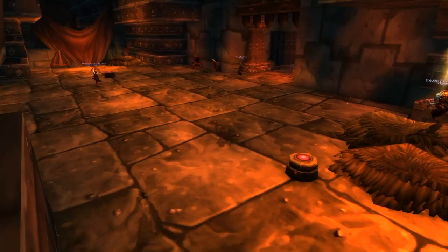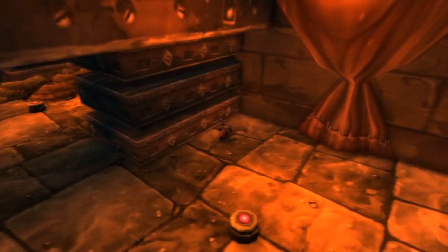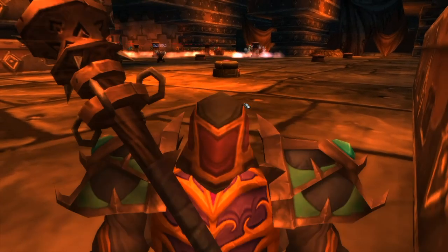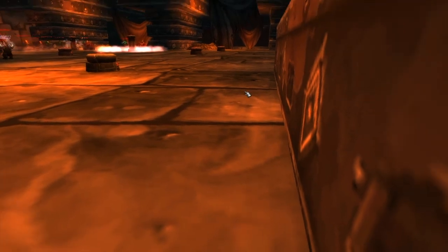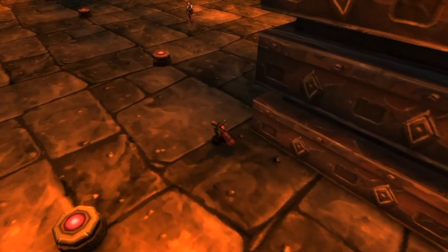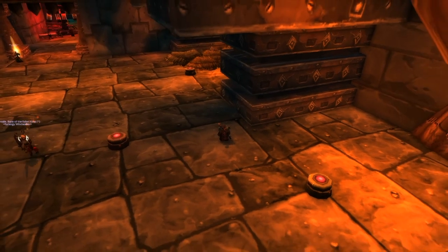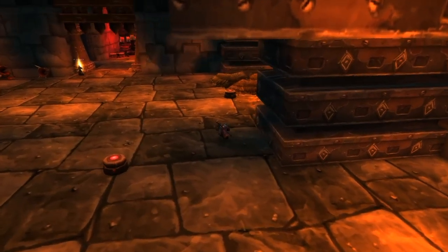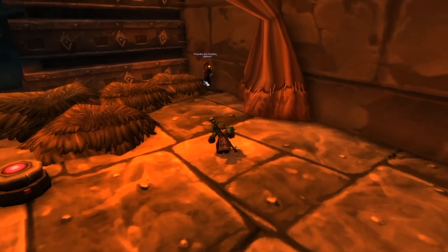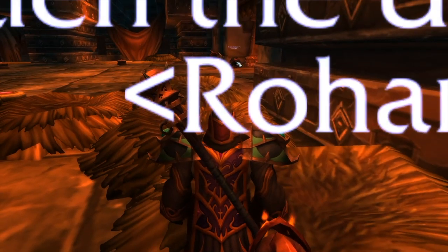For the Broodlord Lashlayer strategy: when you finish the suppression room, group your entire raid on this side of the pillar so everyone is ready. Rogues must make sure the three suppression devices before the boss are all disabled so no one is slowed approaching Broodlord. Once suppression is cleared, turn the corner. Most healers and casters can stand in this general position and DPS the boss while keeping the tank up from range.